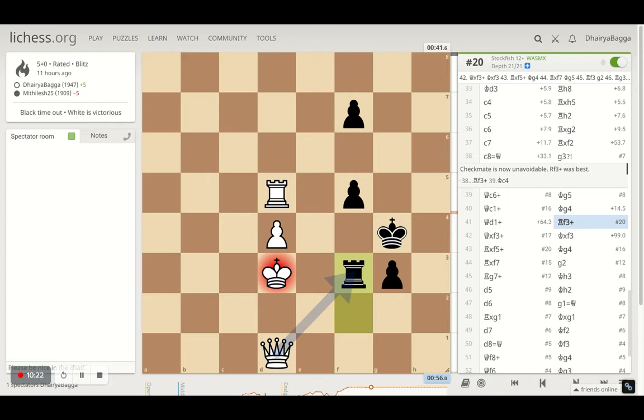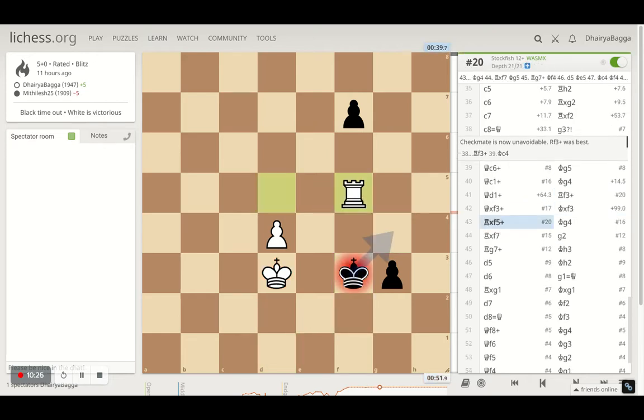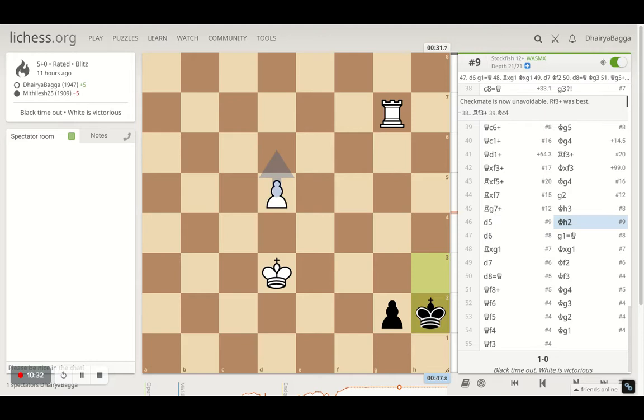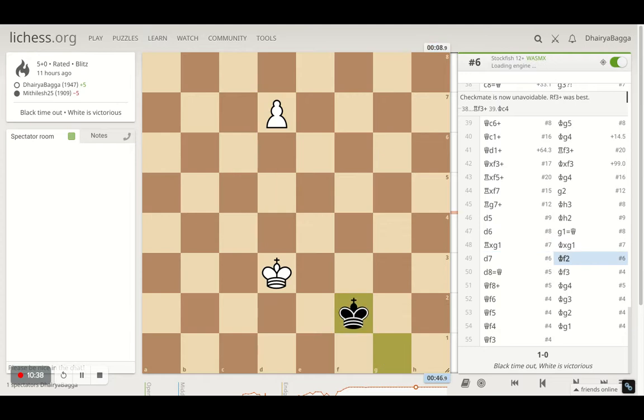The opponent plays rook in between, so of course I can trade — there's no harm. I have an extra pawn as well. I take all the pawns eventually and there's one pawn remaining. I give a check. The opponent tries to hang on, but it's too impossible to hold. After I take, I'll have a queen on the board, and that's what happens. It was a quick checkmate from there, controlling the king to the last rank.